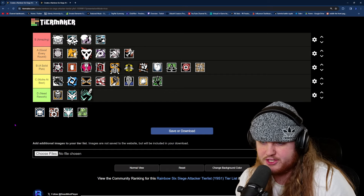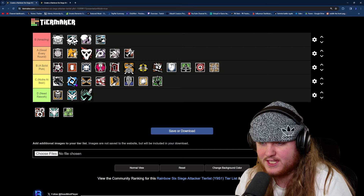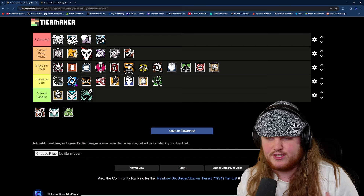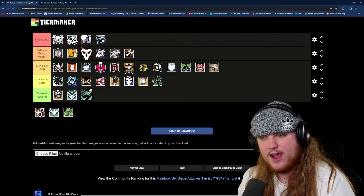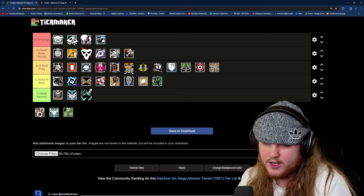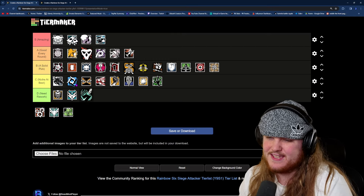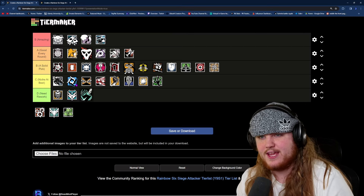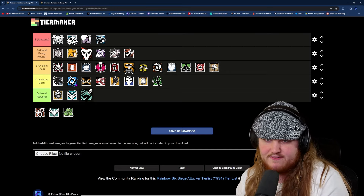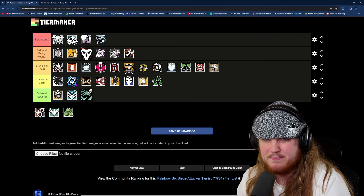After Thermite, we have Twitch, which I'm putting in B tier. Twitch can be a solid pick on a lot of bomb sites because her drones counter any form of electronic utility. But just like Brava, if the enemy team isn't bringing a lot of electronic utility, your gadget is pretty much useless. However, when Twitch's drones are useful, I do think her drones are better than Brava's — Brava's drones are louder, they take longer to get rid of utility, and Twitch gets more charges per drone. Brava does have some advantages: a secondary shotgun and arguably better primary weapons. But I still think Twitch is a better operator overall.